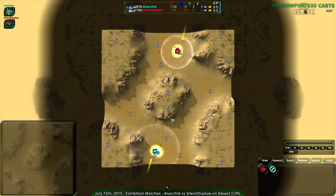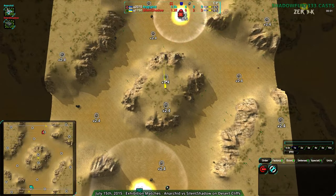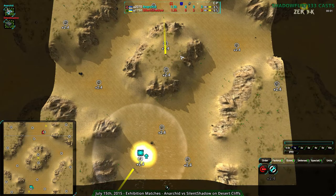Typically what ends up happening is players will generally pick one of the sides to focus on — usually the southwest or northeast, because it's a bit smaller and easier to defend. Then from there, one of the players, if not both, will try to go for the center. Usually whoever takes the center ends up at a fairly large advantage, but it is a large enough map that units can get around that even if the center position is well held.